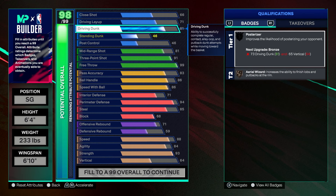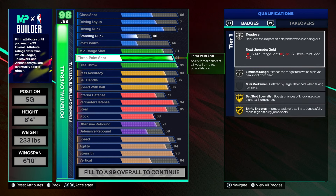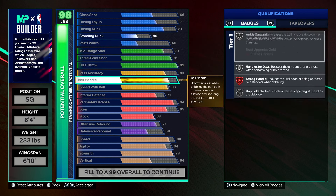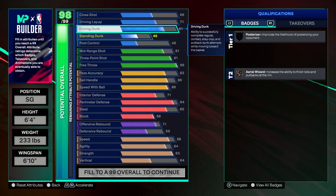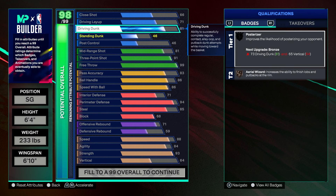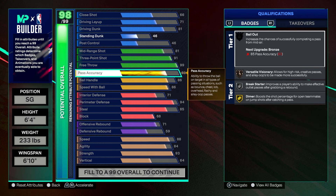This would be the perfect build for playing fives or pretty much everything. You get Gold Dimer, Silver Break Starter, and Bronze Versatile Visionary. The build I showed earlier is better for 1s, 2s, 3s, and all other game modes besides fives. It's all personal preference — you could still use the Rec version on ones and still get Immovable Enforcer animations and steals.